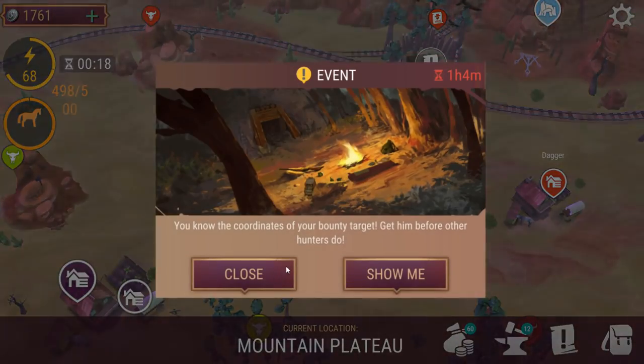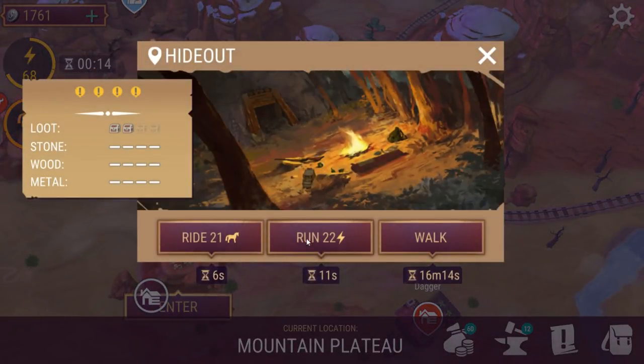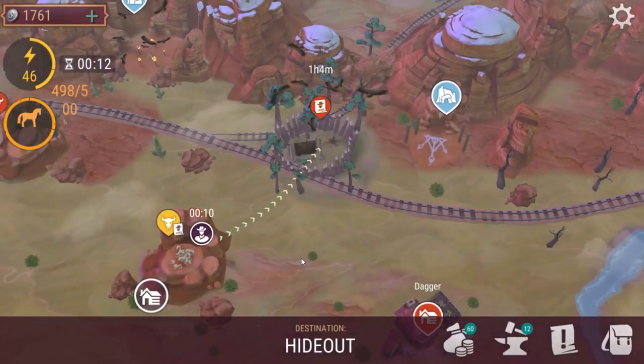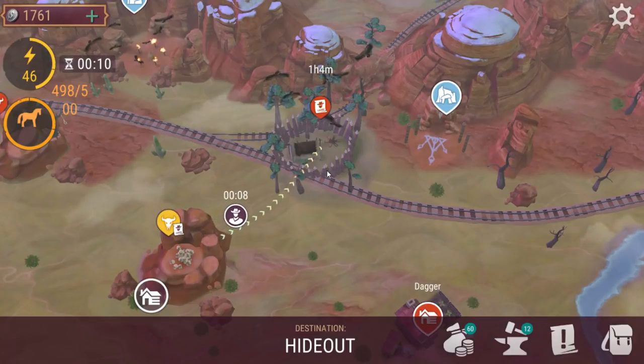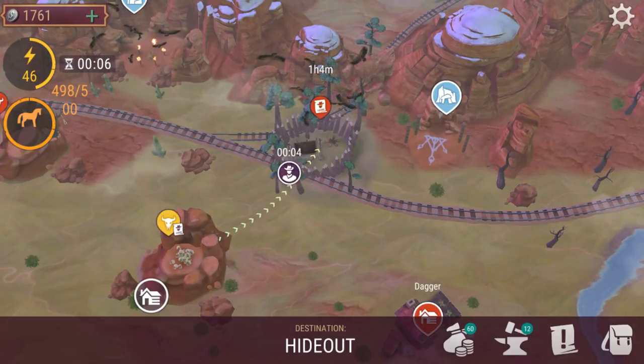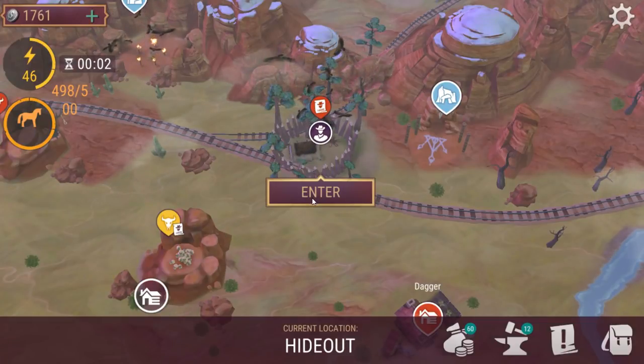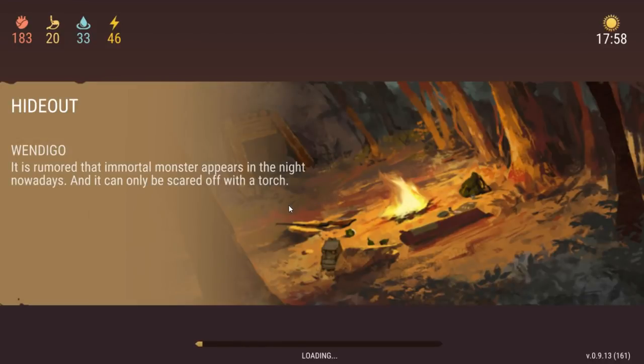Need to actually read the map — that'll help. One hour, four minutes, hideout. Let's go take them down. So this is... somebody poisoned. I can't remember what his name was.